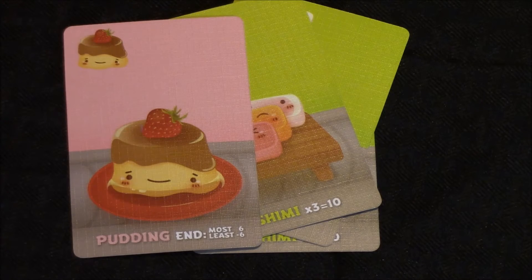Puddings are not scored at the end of the round but instead are scored at the end of the game. The player who has the most gets six points, and the player who has the least loses six points. That adds a nice 'do I play for now or play for later' aspect that I really enjoy.